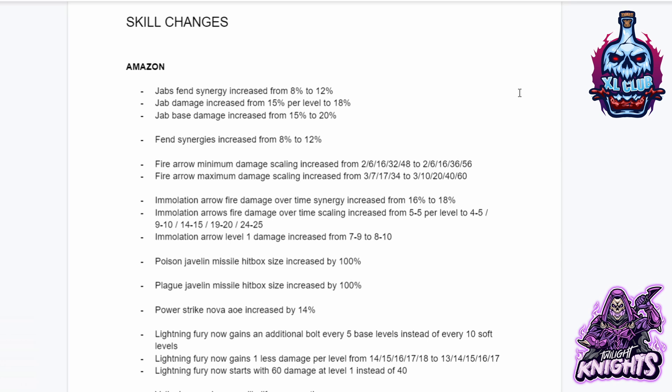For skill changes, starting with the Amazon: Jab's fence energy increased from 8 percent to 12 percent. Jab damage increased from 15 percent per level to 18 percent. Jab base damage increased from 15 percent to 20 percent. Fence synergies increased from 8 percent to 12 percent. Fire Arrow minimum damage scaling increased on the high end. Fire Arrow maximum damage scaling also increased. Immolation Arrow fire damage over time synergy increased from 16 to 18 percent, and level one damage increased from 7-9 to 8-10.